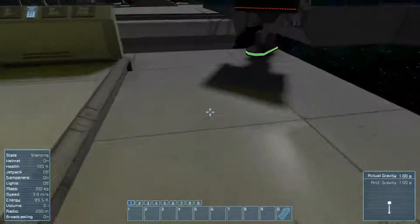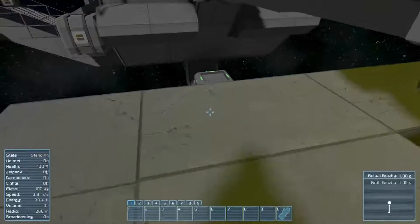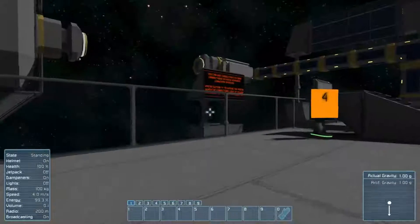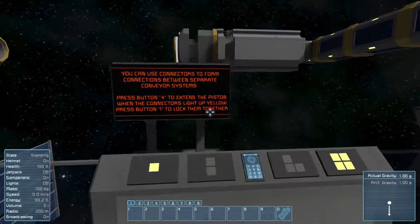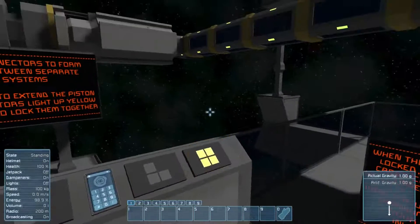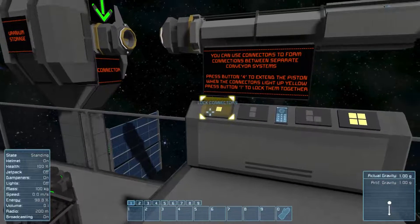So this is interesting — I thought this would move you, but it doesn't. I saw this in the last tutorial and was kind of surprised by it. You can use the connectors between separate conveyor systems. Press 4 to extend the piston when the connectors light up. Press 1 to lock them together. So we're going to extend this — these are connectors, and when you see them go yellow...